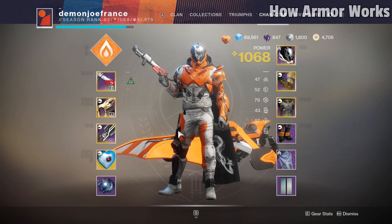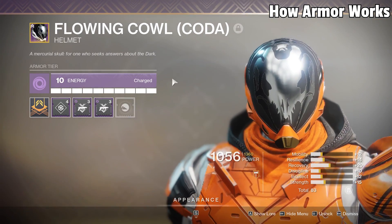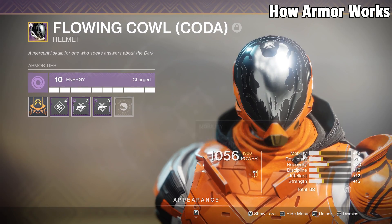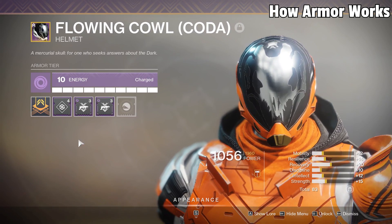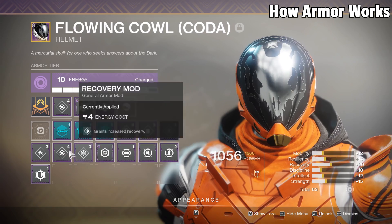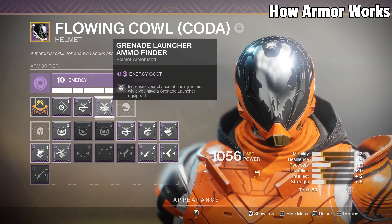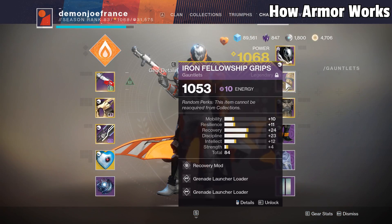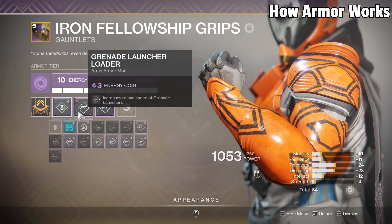Moving on from weapons, let's talk about armor. Every armor piece that you get will have a specific element, stats that will affect your character, as well as mod slots. The element of your armor impacts the specific kinds of mods that you can put on that armor piece. Stats will affect things like movement speed, super cooldown timers, and overall health among other things. Mods can range from something like finding a specific kind of ammo, reloading weapons faster, or finding heavy ammo more often. You can also upgrade your armor to allow more mods to be slotted, although I suggest waiting more so until the end game — similar to my advice on infusing.